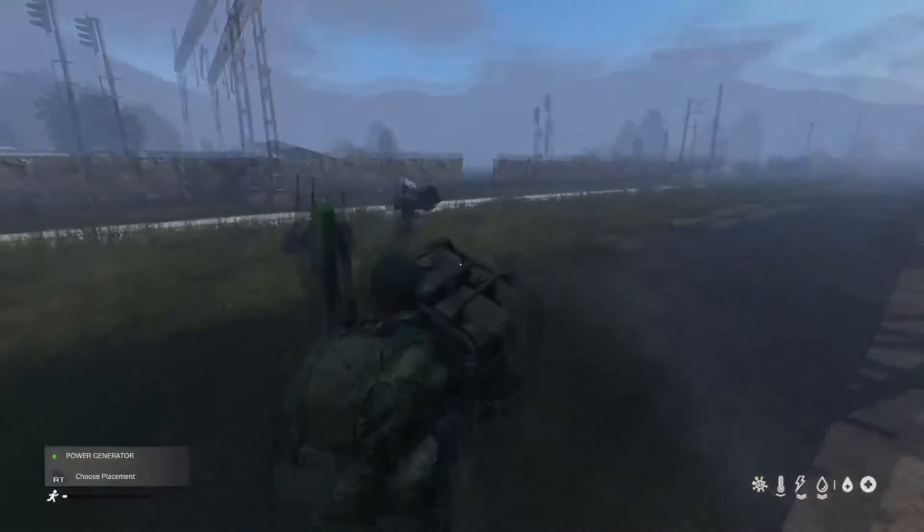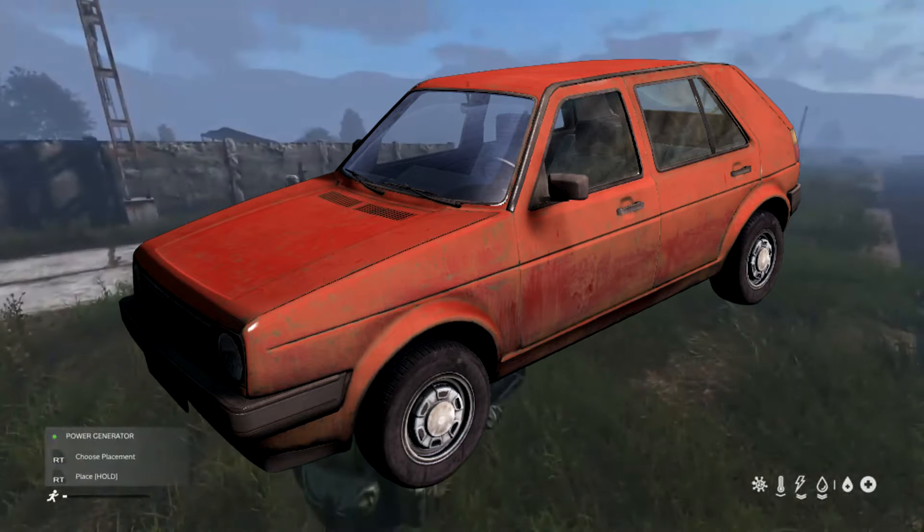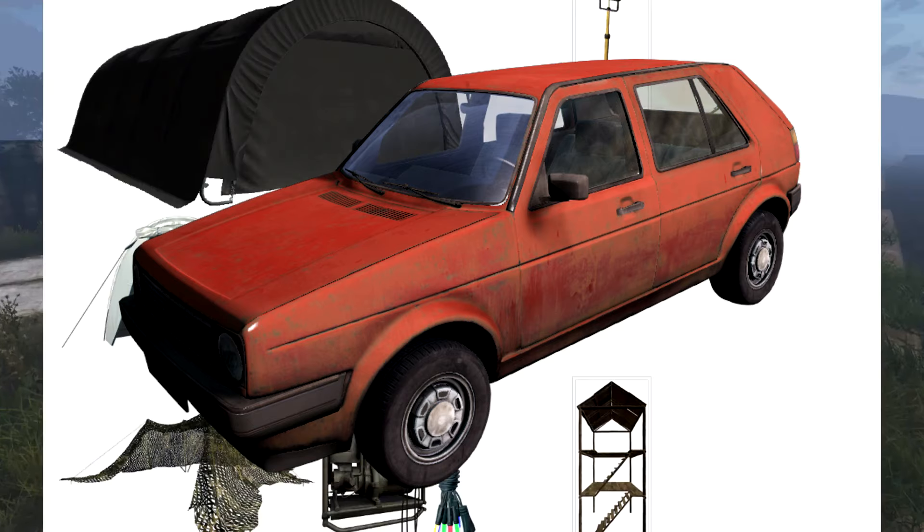We also got a new vehicle called the Gunter 2. The Gunter 2 is just a small first generation family hatchback with front wheel drive — just a little vehicle.